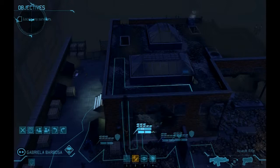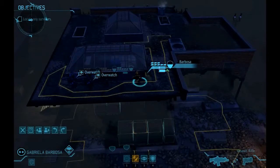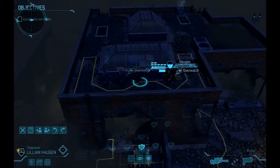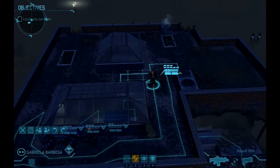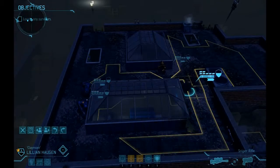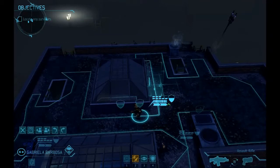Step 1: get your team up on the roof of that first building. I always move my assault unit first because of the run and gun ability, allowing them to retreat should I have to. Once we are on the roof, we begin to advance slowly, taking as much cover as we can, trying not to trip both pods at the same time.